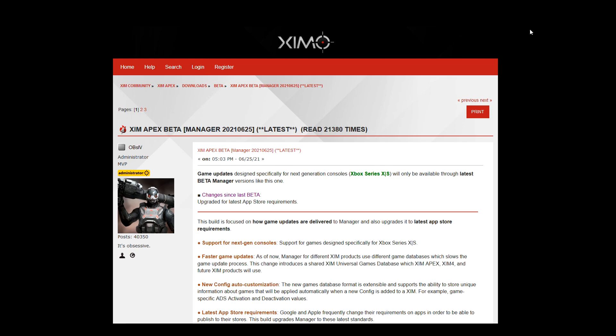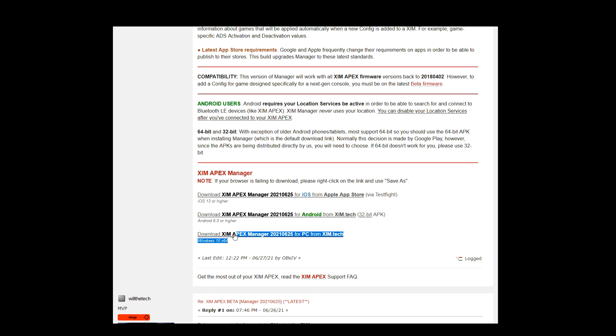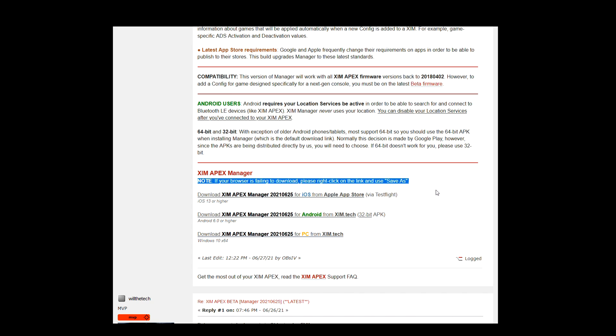Now let's switch over to the sim manager. Just scroll down until you can see the download links — the instructions are quite easy this time. All you have to do is use your internet browser on your smartphone and click on the corresponding download link. Android users just have to download the APK file and install it. For iOS users, the Apple TestFlight app will handle the update process. TestFlight is Apple's beta software application, so just click on the download link through Safari and the app will walk you through the whole update process. Once you have updated both your sim firmware and sim manager, you should be able to connect to your sim again.